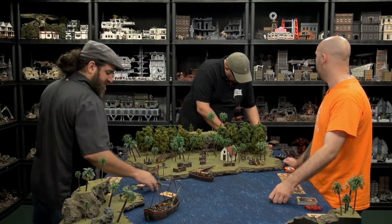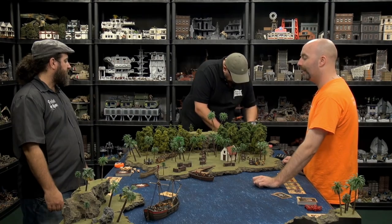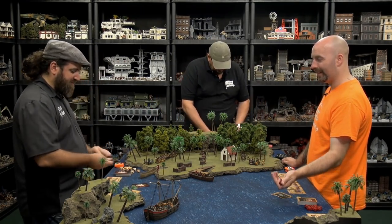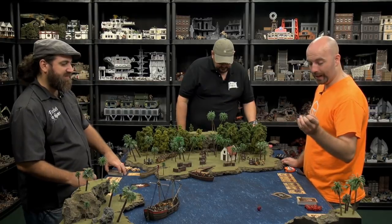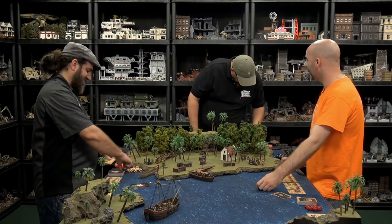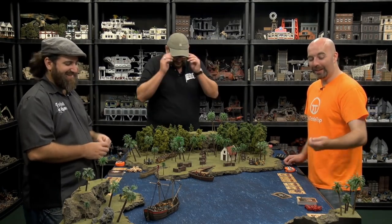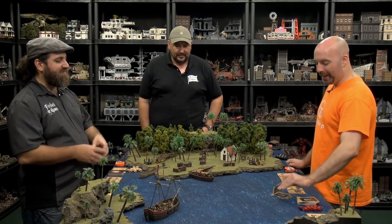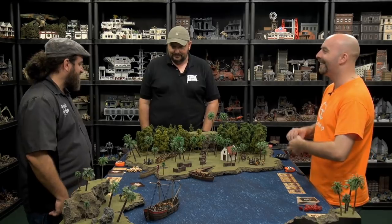Last event: roll a three, then an eight - Inspiring Command. The commander of the player who drew this event immediately gains a command point for the remainder of this turn only. That stole my command point - pretty thematic, because it means our guys are buoyant knowing they have the governor's daughter, while the defenders are demoralized that she's been taken.